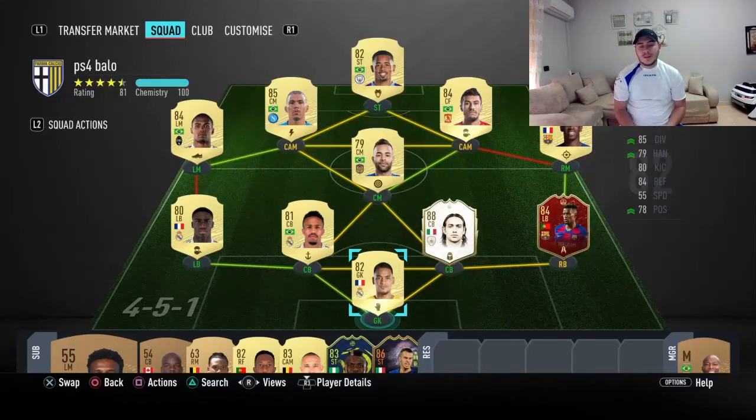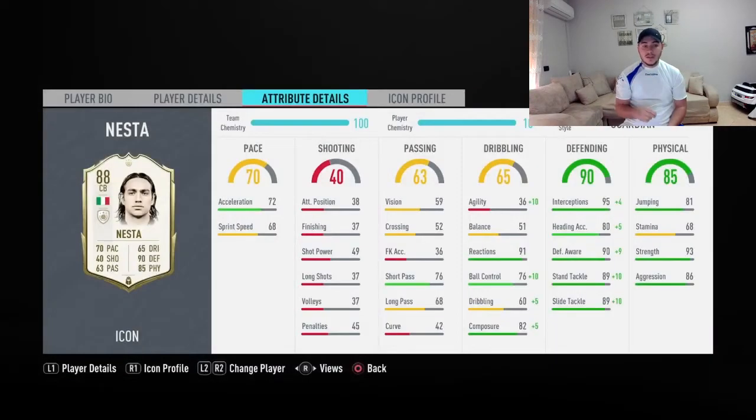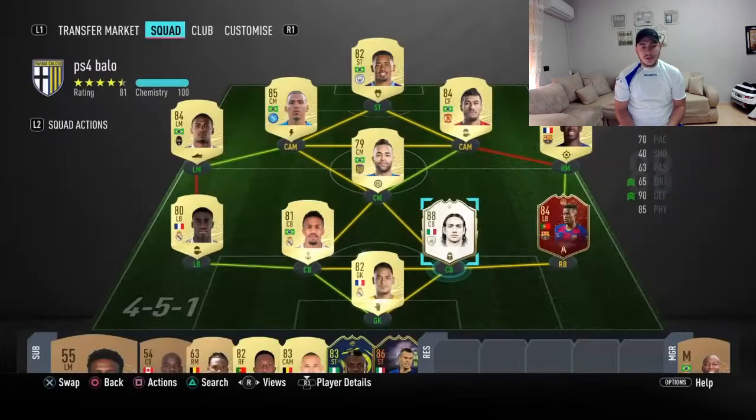Hello everyone, Ori here, welcome back to another FIFA 20 video. Today I'm going to do a player review — the 88 icon Nesta. He's in the icon swaps, so we're mostly going to see if he's worthy to spend those nine tokens he requires. Looking at his stats, pace is not the best, but defending and physical are just incredible — one of the absolute best in the game. The only problem is agility and balance, but if we put a Guardian chem style on him, we can fix that a bit.